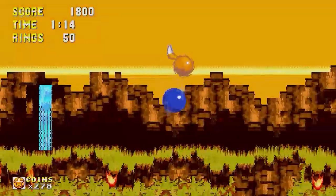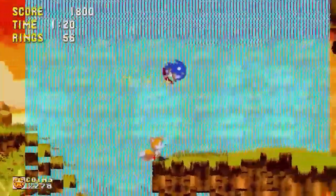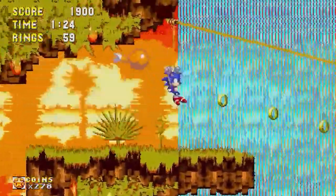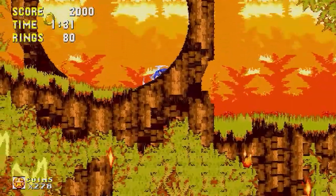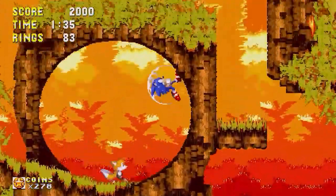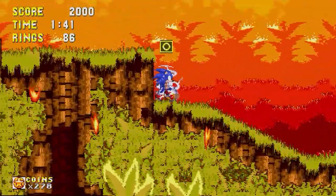Everything's on fire now! Those checkpoint orbs — if you jump into the stars you can do mini-games to get rings, basically. And of course this is the start of the elemental shields, which is a new feature for Sonic 3.